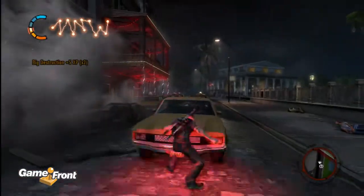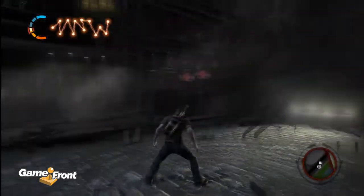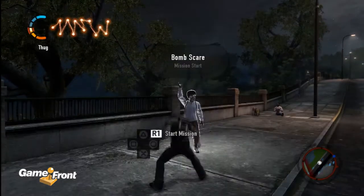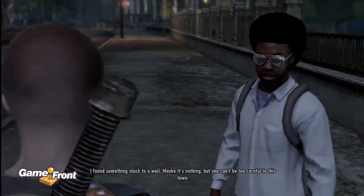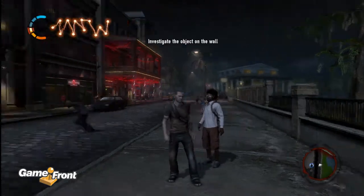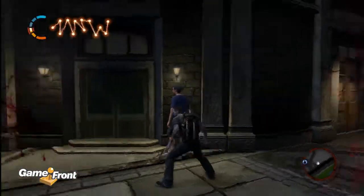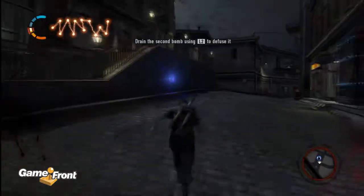I'm going to start off by warming up. I'm going to pull a gamer muscle and a thumb. And there it is — Bomb Scare. I found something stuck to a wall. Maybe it's nothing, but you can't be too careful in this time. There's a bomb stuck to a wall — it's right there. Whoops. Don't worry, that's not how you fail a mission. In fact, I don't think you can fail this mission.